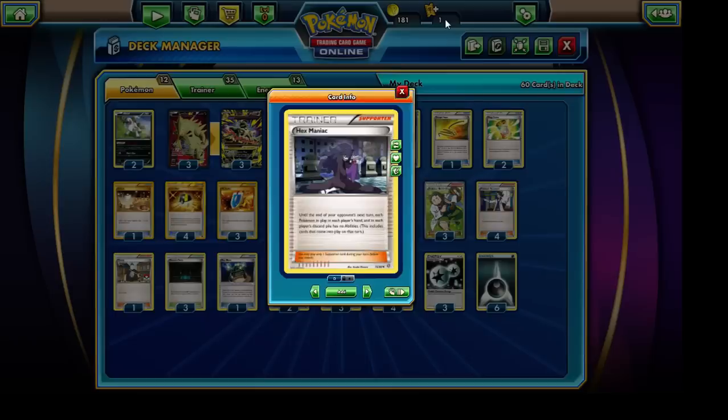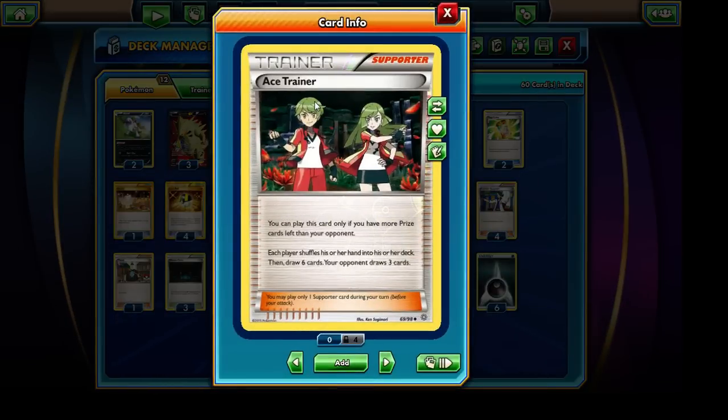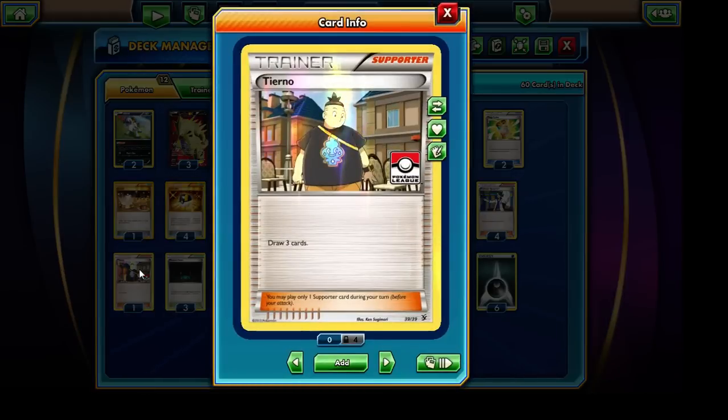Going with the assumption that it's X and Y on, we're running some relatively unusual Supporter cards. We're running a total of 2 copies of Ace Trainer — it's kind of like Bianca, but we have to be losing the game to play it. When we do, we draw 6 cards and the opponent draws 3. We're running 3 copies of Professor Birch's Observations and 4 copies of Sycamore. We're also running a single copy of Tierno, which allows us to draw 3 additional cards — since we no longer have access to Colress, Tierno is somewhat taking its place, useful when we have a decent hand but don't want to shuffle it away with a Sycamore.